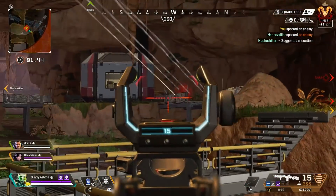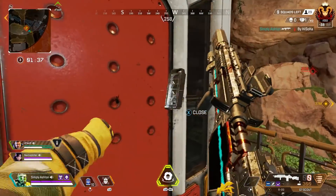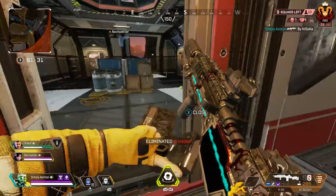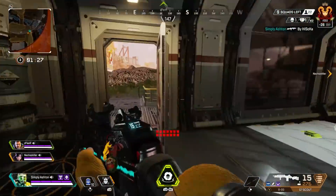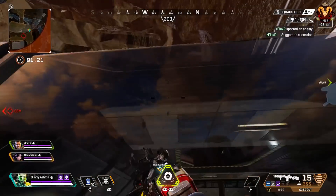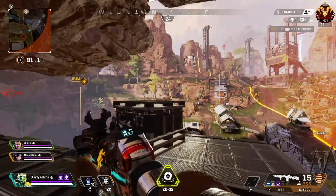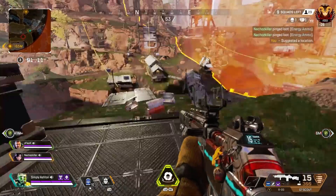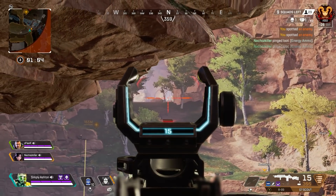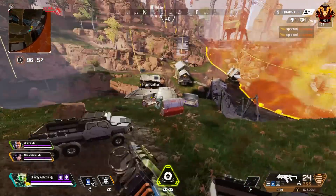The G7 Double Tap is interesting — the G7 Scout is one of the best guns in Apex, but I don't think the double tap variant is. It can hit very hard and we've all been double-tap scouted, but landing those double tap shots is harder, and the gap between bursts isn't great. The semi-auto version is far more effective at range, so the double tap variant belongs firmly in B tier.